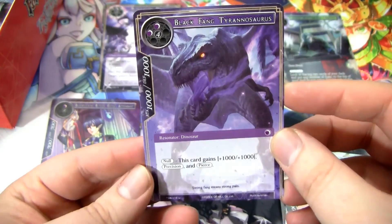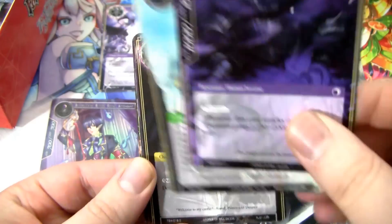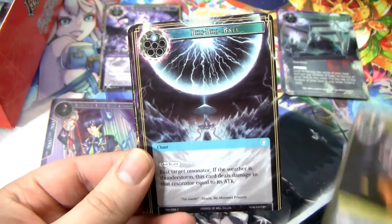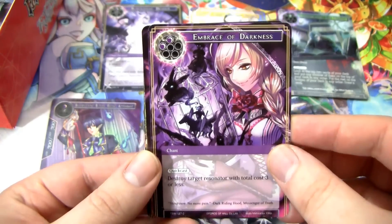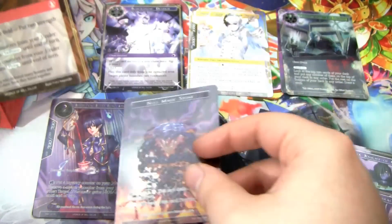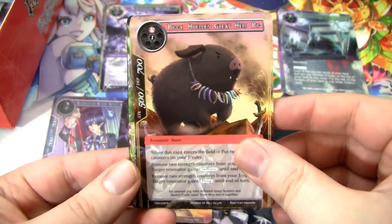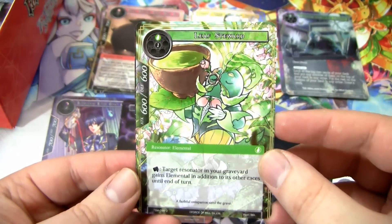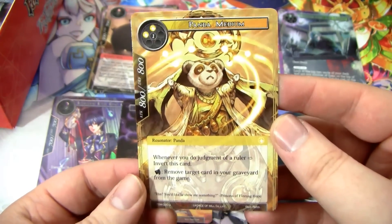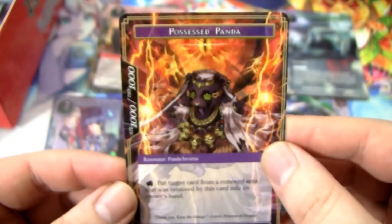We have a Black Fang Tyrannosaurus, Lightning Phantom, Dark Knight of Conviction. It's really hard to tell which ones are flip cards — I guess I just have to feel it. This is the Small Flatterer, Miscalculation, Beer Beer Ball, Embrace of Darkness — I love the art on this. We have a full art Null Magic Stone — very sweet. Followed by another rare. We have the Piggy, or the great hero pig — this card is really good, probably one of the better cards in the set in my opinion.